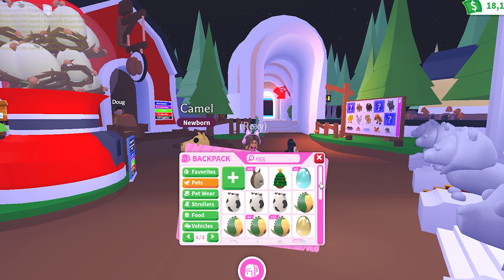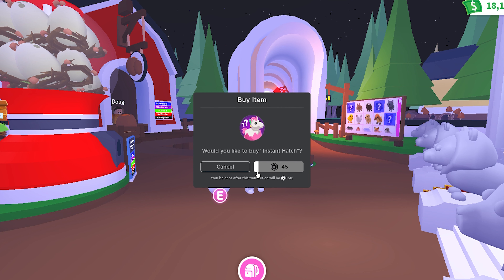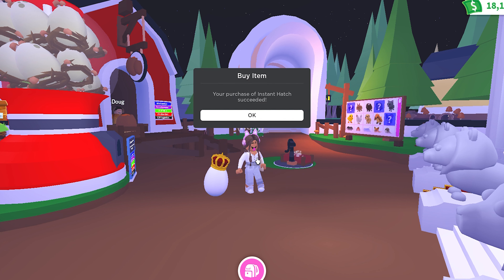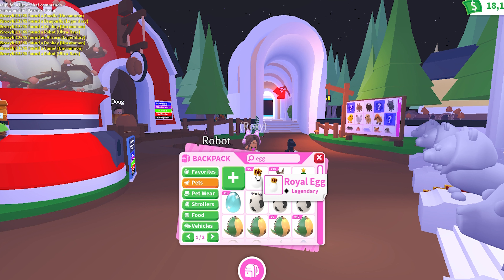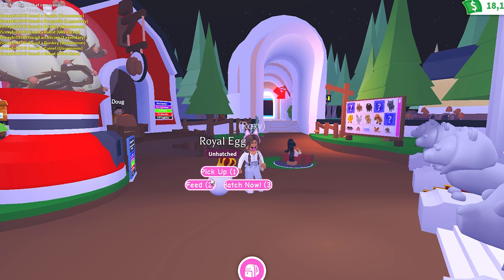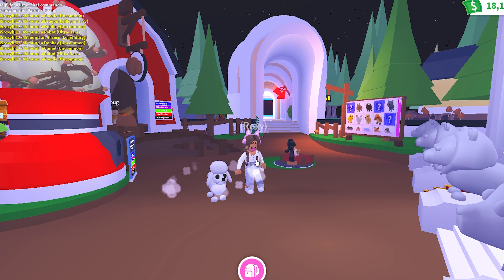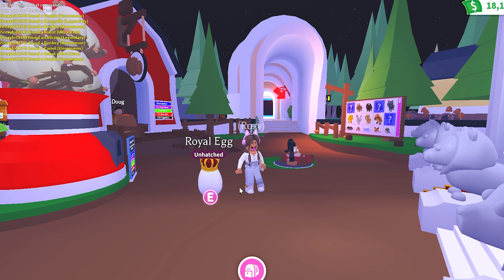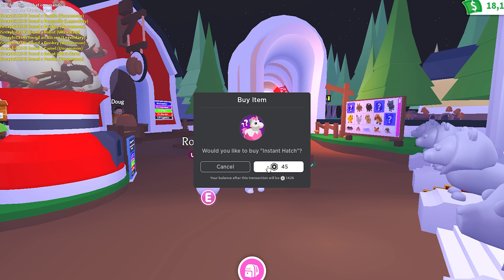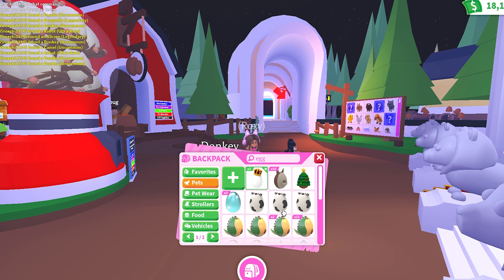We got a camel! Even though it's uncommon, this is so cute. I could imagine this in the safari eggs actually. What I really love about the royal egg is that it's a whole variety of pets — not a theme — from different origins, different species, and also mystical and mythical pets added in. It's just so random, which I love.